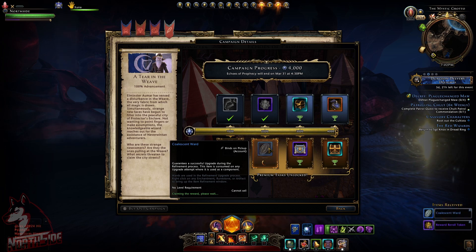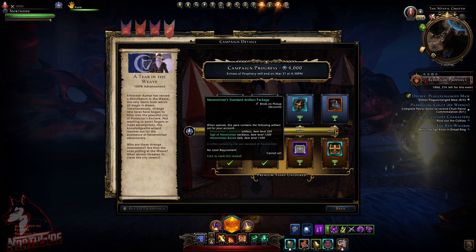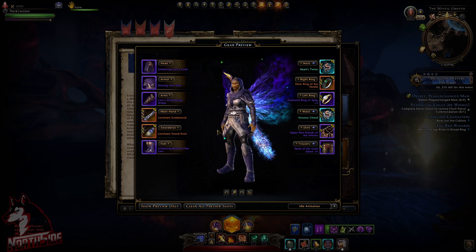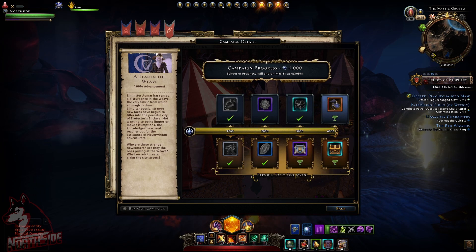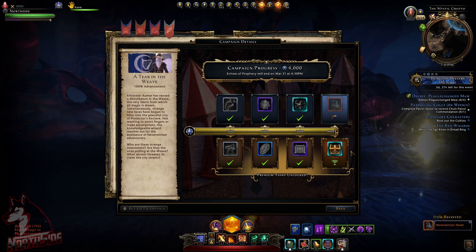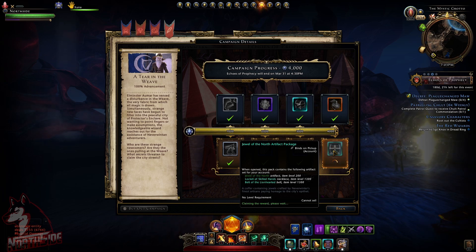Next we have a Coalescent Ward — everything is bound on pickup to account. Then there's the Neverwinter Standard Artifact Package, followed by the Glistering Lion Attire Package, which is a fashion reward minus the wings. You can see how the transmog looks on a character — not very nice in my opinion. Premium tasks are also unlocked, so I'm getting the Hawk and the Jewel of the North Artifact Package.